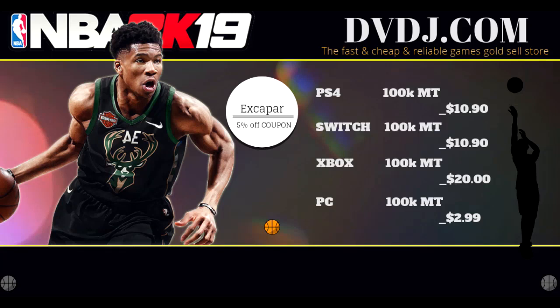If you guys want to buy cheap NBA 2K19 MT, please go to dvdj.com/NBA2K19 and use the code EXCAPAR — that's E-X-C-A-P-A-R — for 5% off your next purchase.